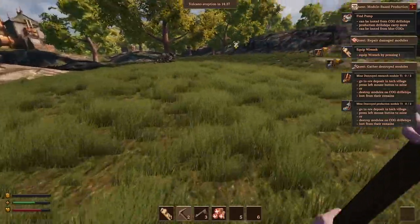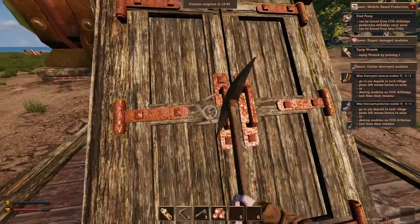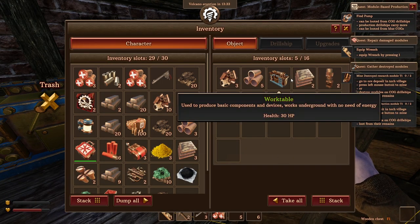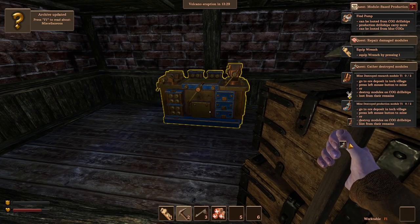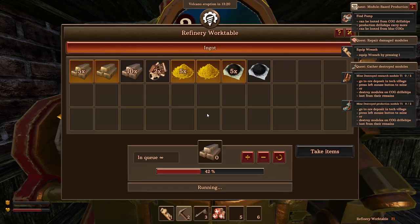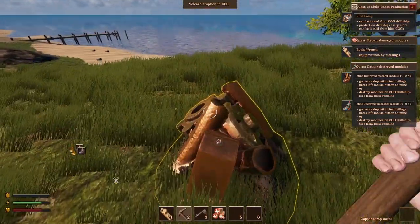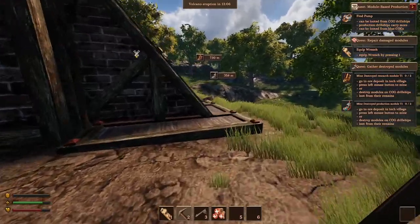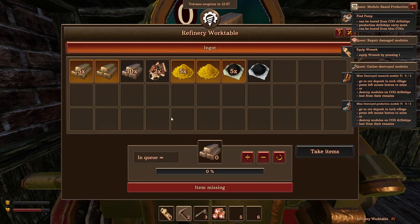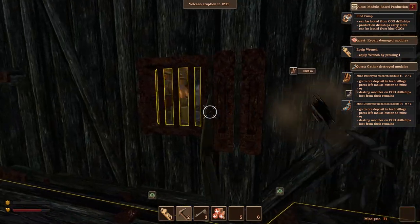We grab some coal from a nearby building and find some interesting structures — looks like some kind of enemy mining operation with a lot of stuff in the back. I notice I need a light to explore it properly. I'll come back to this area in a future episode when I have a full session and can bring a light source so you guys can actually see.